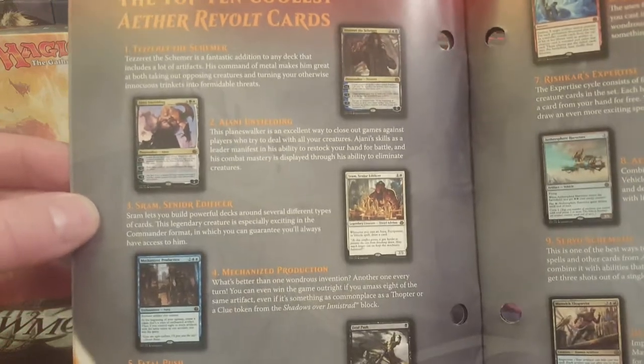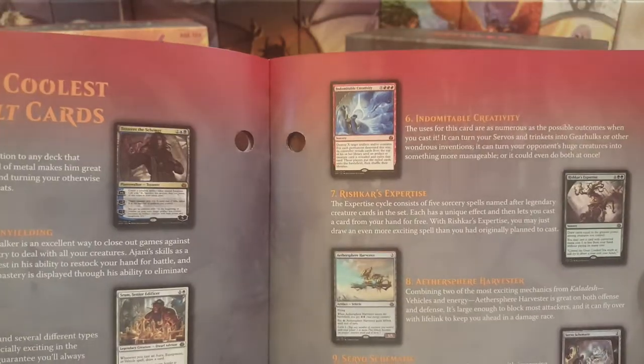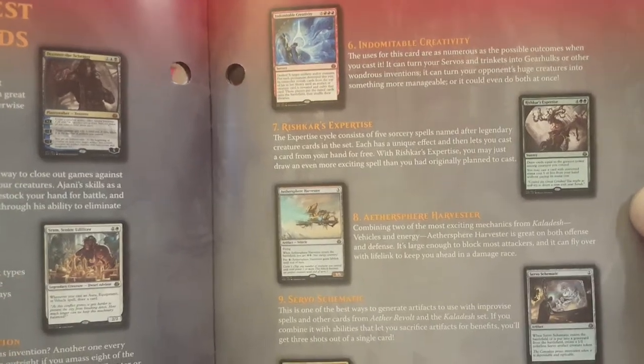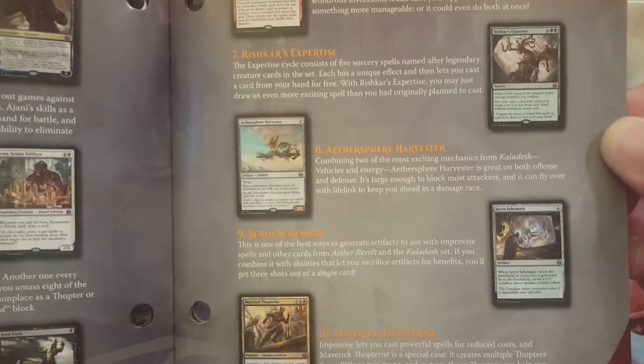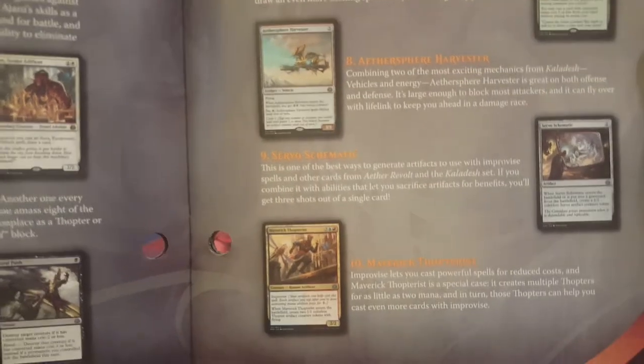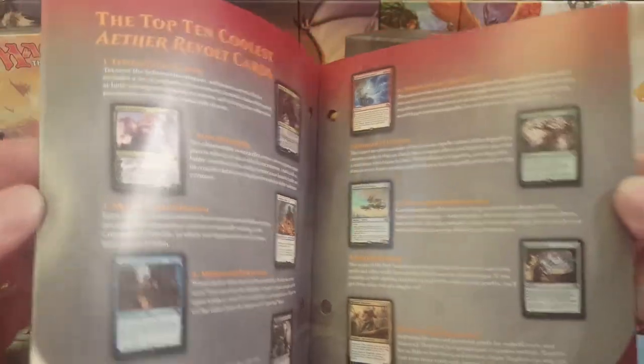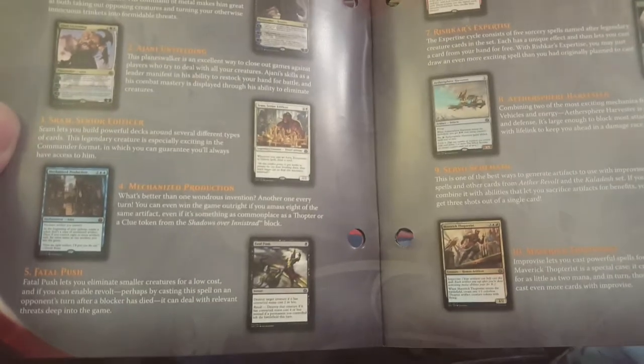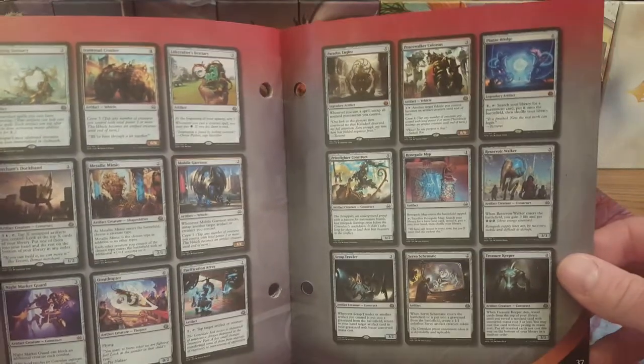In this set we got Tezzeret, Ajani, Sram, we got Mechanized Production, Fatal Push of course, Indomitable Creativity, Riskhar's Expertise, Aether Harvester, Servo Schematic, and Maverick Thopterist — the top 10. No Paradox Engine on the top 10 list here, but I think that's the most expensive card now. Fatal Push is still worth a couple bucks even after rotation. Walking Ballista is still a very good card, and Metallic Mimic is still up there.